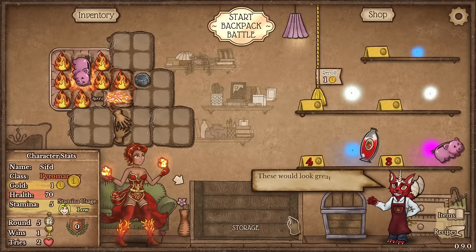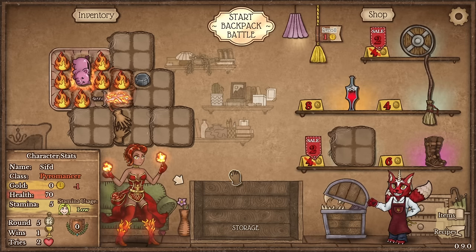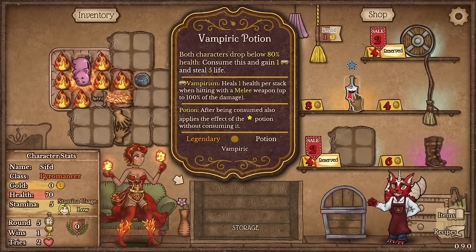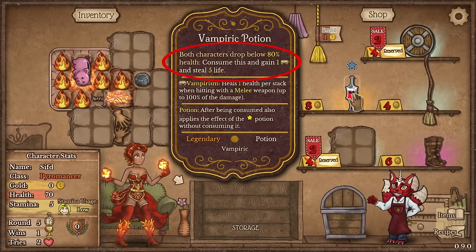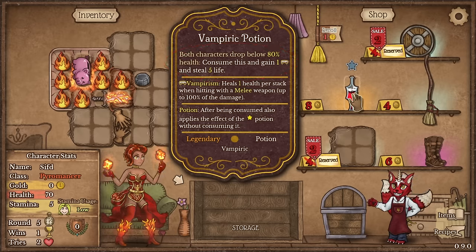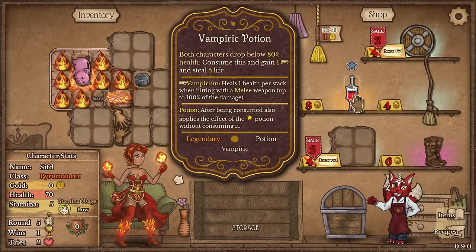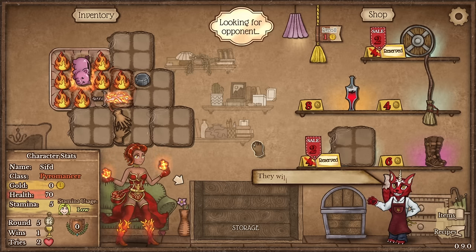I found a cheap inventory space which we're gonna buy. I could go for a wooden buckler too — you know it's cheap, might as well buy it for early game. There is also a vampiric potion: both characters brought below 80, consume this and gain one vampirism and steal five life. Cool. You can get like seven vampirism if you have four of these. The potions trigger each other — that's why that's the thing.